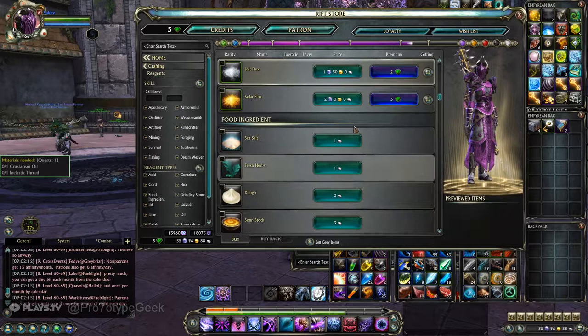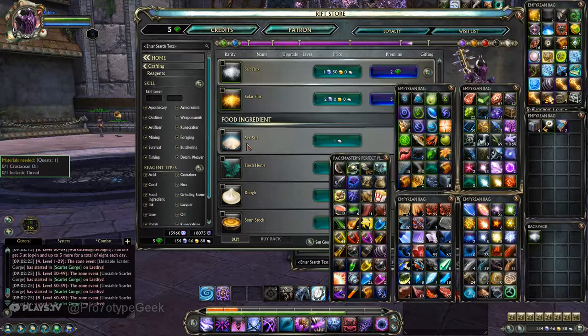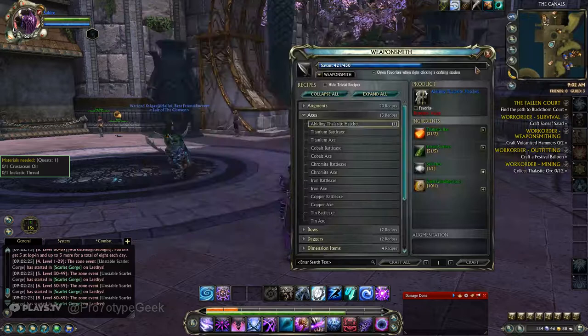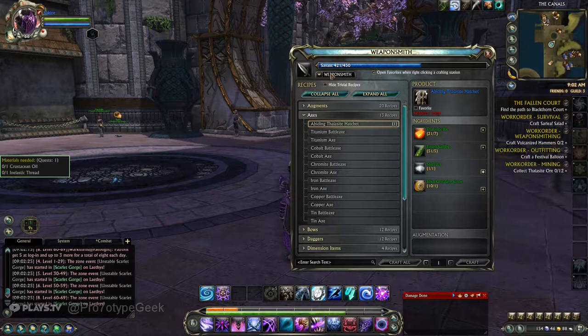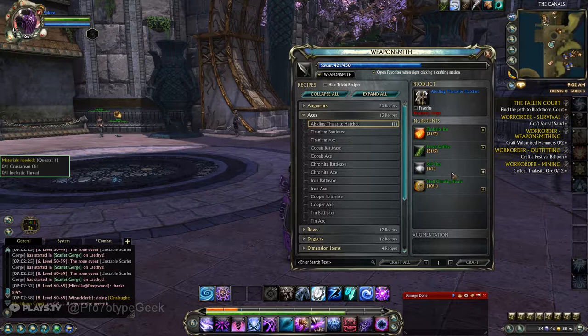Once in a while, for more advanced recipes, you may actually have to buy products from the store with in-game currency. I've got 154 platinum, 46 gold, and 88 silver. One of these salt fluxes is needed to build higher level items — like this level 60 axe. I have to buy a salt flux from the store, or from the auction house if somebody is selling it. Everything else is craftable.